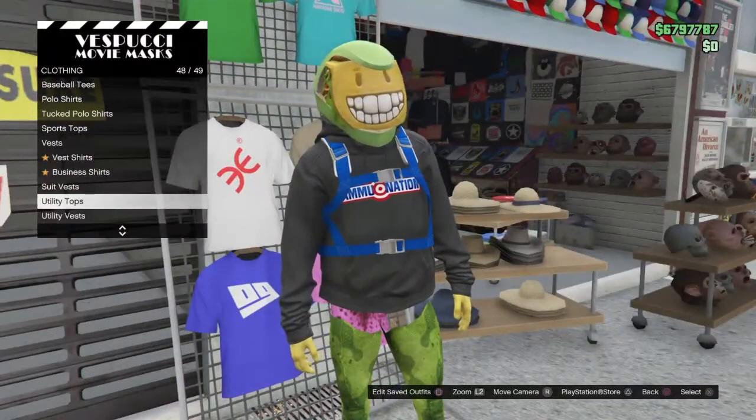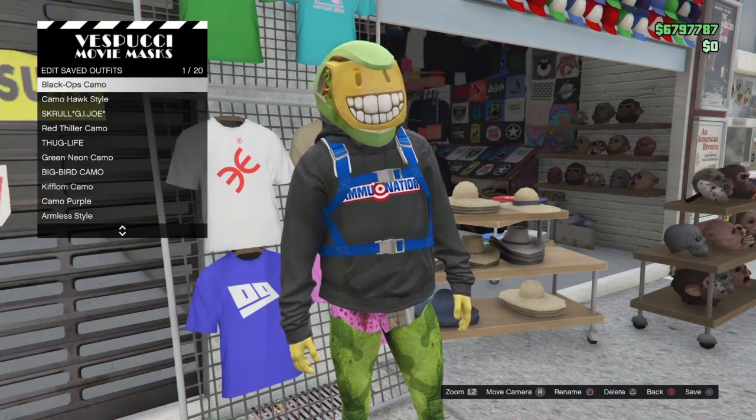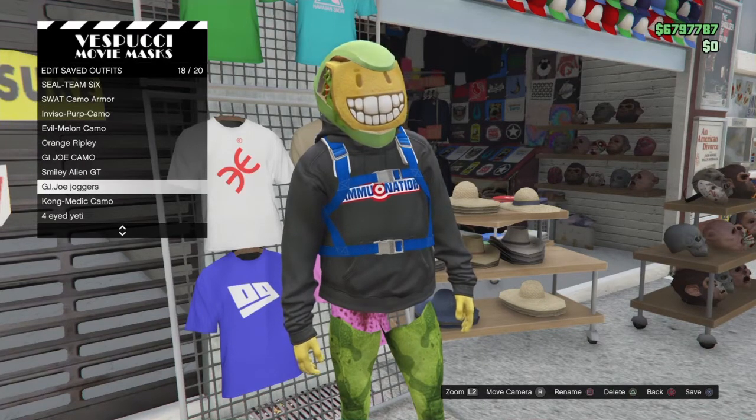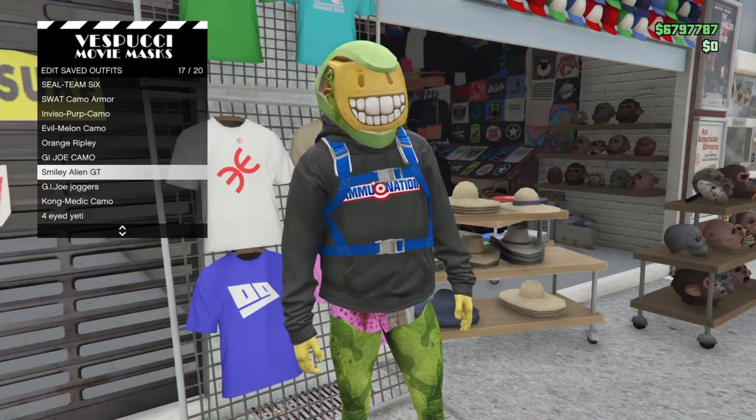Hold up on the stick so you can tuck your legs, coming in — boom! You smash into it and tap right. See how I tap right? It tries to run away but then it sucks you back into the menu — that's exactly what you want. From here, hit Square and go to the outfit that you want to save the duffel bag on. Mine is called 'Smiling Alien GT,' so I'm going to save it on that and confirm.